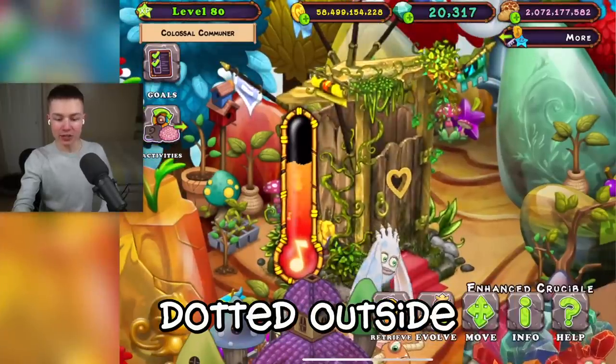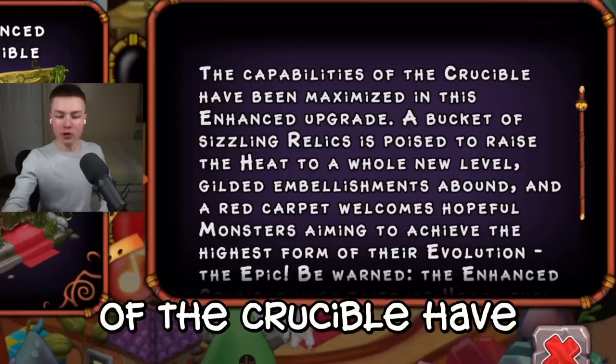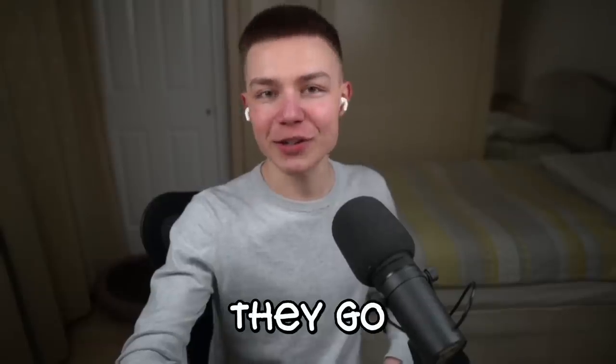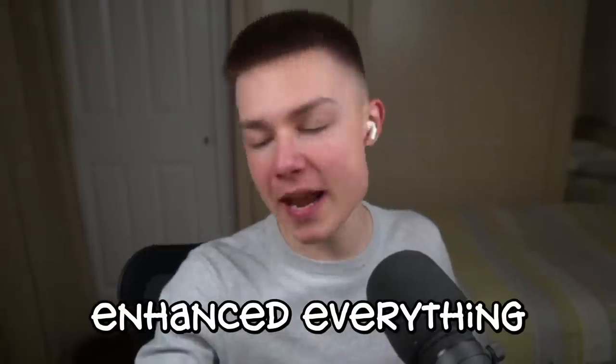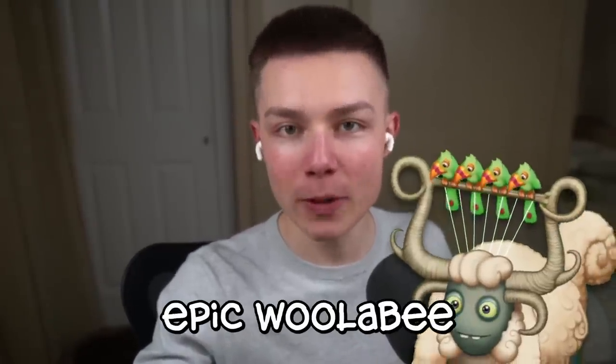Look at this. Some relics dotted outside in a more favourable door handle. The capabilities of the Crucible have been maximised in this enhanced upgrade. Of course they go with enhanced — enhanced everything. Enhanced breeding structure. I want an enhanced Willoughby now. Epic Willoughby, bring it to me. A bucket of sizzling relics.